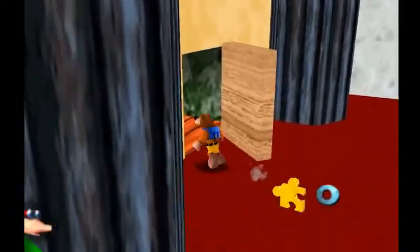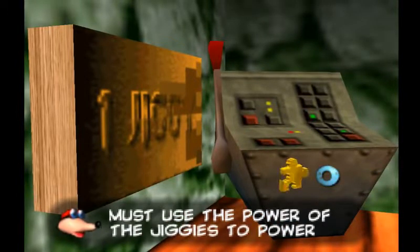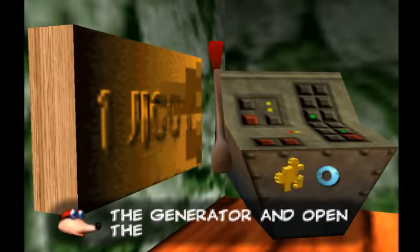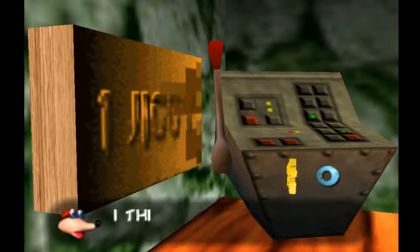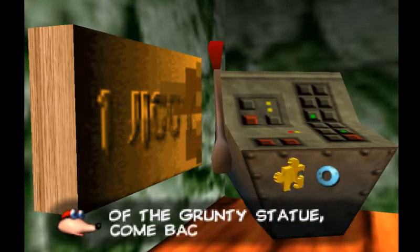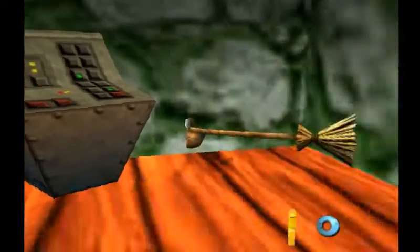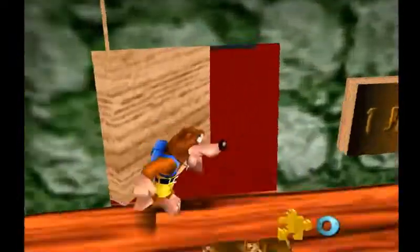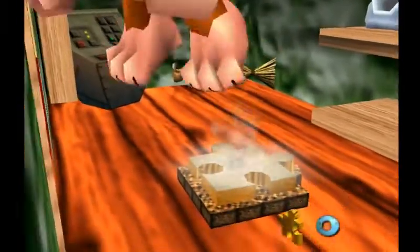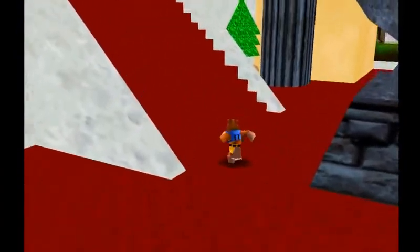Yeah, the hub world of this game is a museum. To enter the world, you must use the power of the Jiggies to power up the generator and open the exhibit. I don't think we've found any of those yet. I think I saw one on top of the Grunty statue. Come back when you've found it. That was just quite bizarre. Are we gonna get any information about the doors? Wow, listen to that sound. Alright, here is a Grunty statue, and there is a Jiggy.